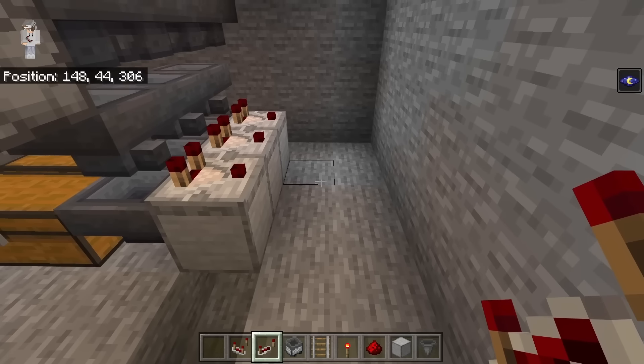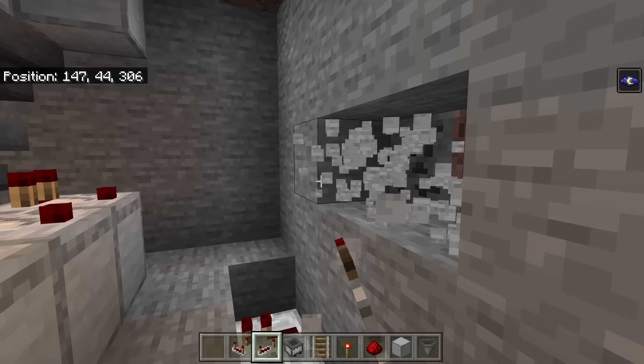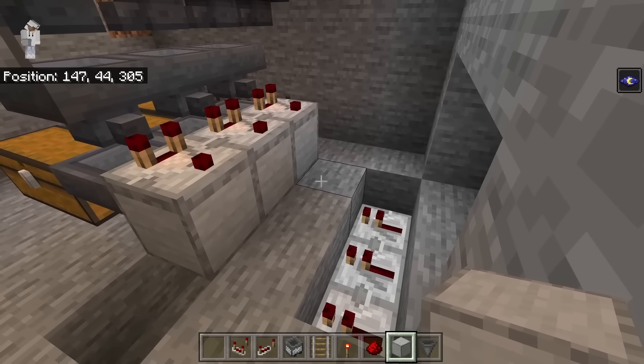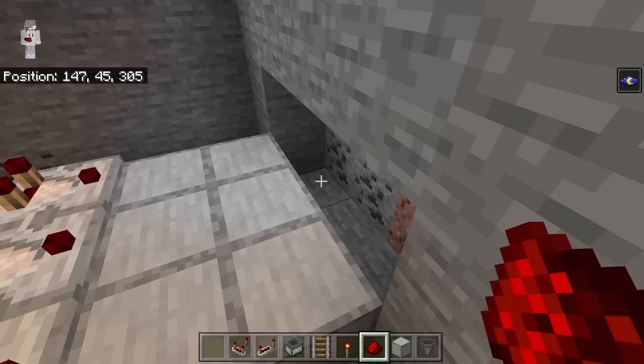Break these three blocks, then place three redstone repeaters with all of them facing the same way. Break these six blocks, then place six blocks here, and take some redstone and place nine pieces of redstone in this pattern. This redstone will allow us to filter items through.